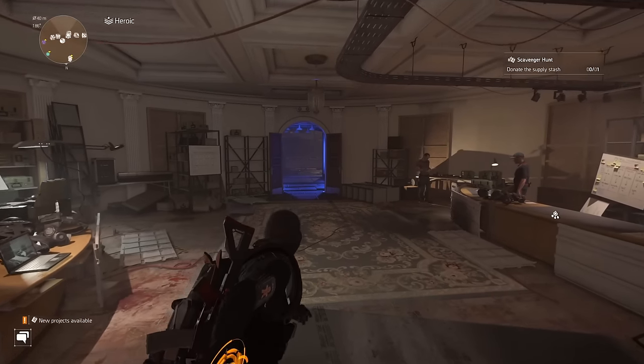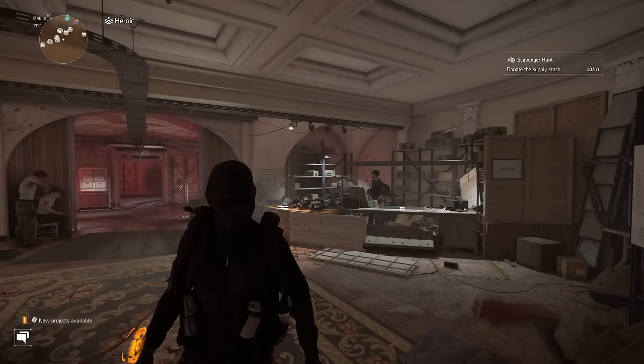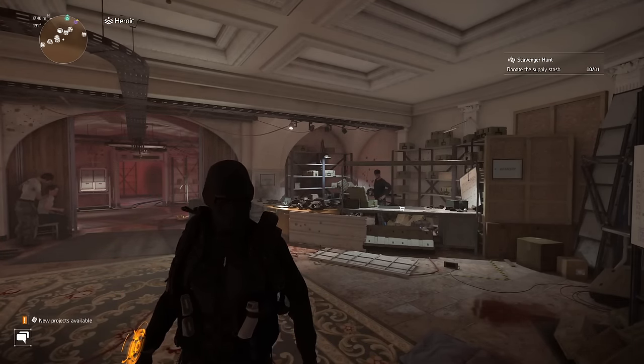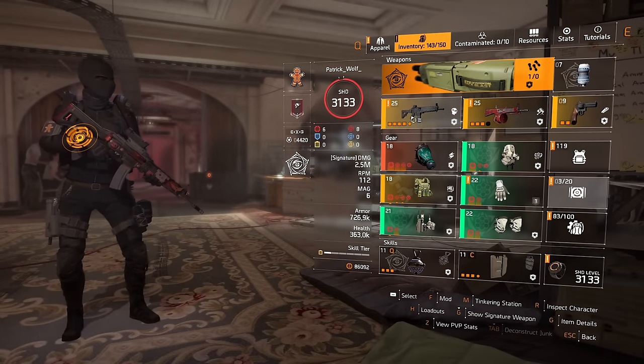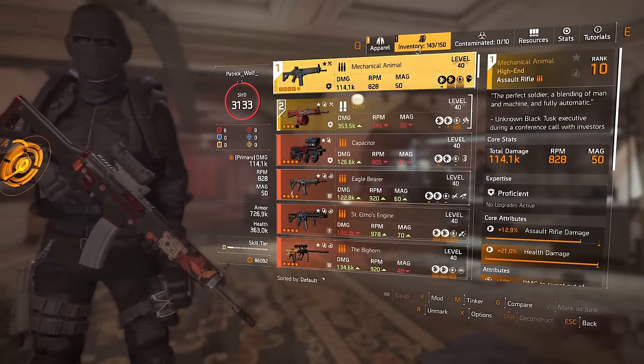What's up guys, Wolf here. Welcome to another Division 2 video. In today's video, I want to talk about a buff to a weapon that has made builds a lot stronger now. And the reason is we have gotten a big change to the Mechanical Animal — that is the weapon I want to showcase today. And I think I've got a very powerful combination that I'm sure you will enjoy.